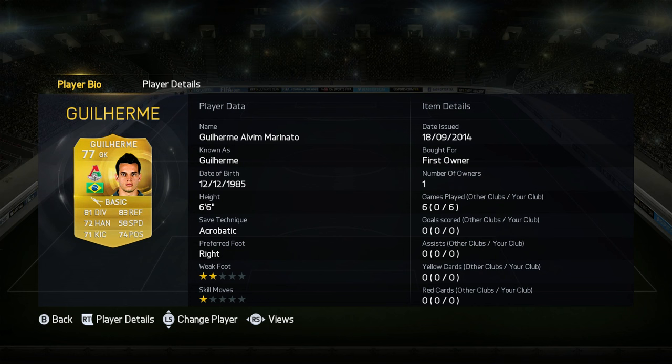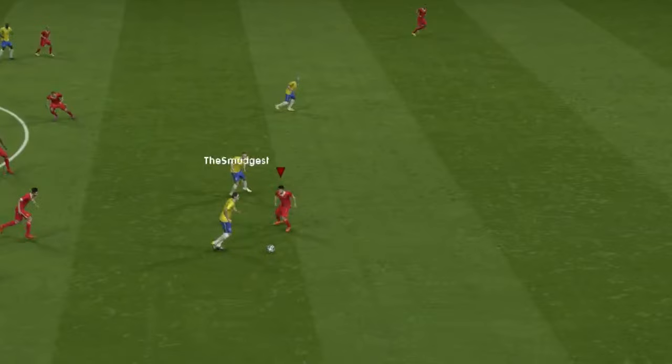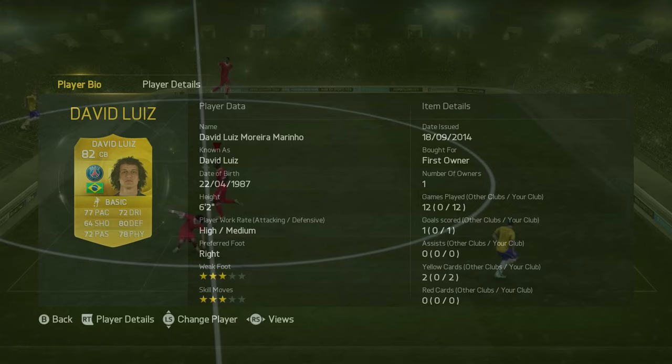So this team is a 4-3-2-2, and in goal we've got Gilherme — you may remember him from FIFA 12, 13, and 14 where he's very very good, and he's so damn good for a low-rated keeper. At right back it's going to be Van de Vil, and this guy is so good — he didn't really contribute much in terms of attack but defensively he's an absolute rock. And David Luiz — this clip right here shows how overpowered he is; he tackles people with his freaking head. David Luiz is still an absolute god, and first owner is also quite nice to see.